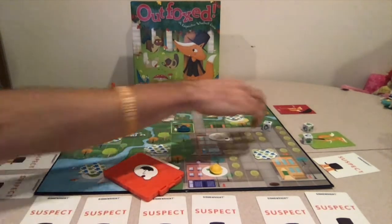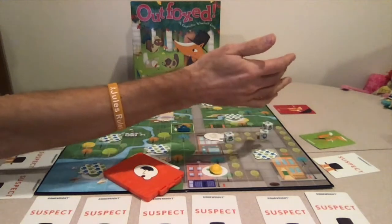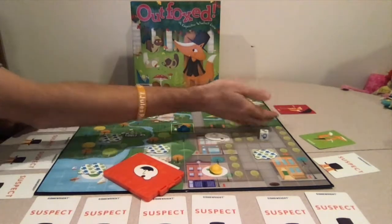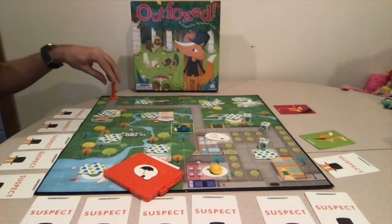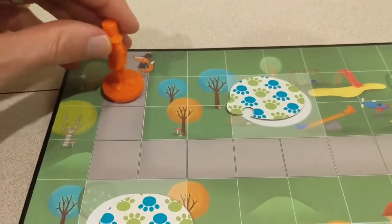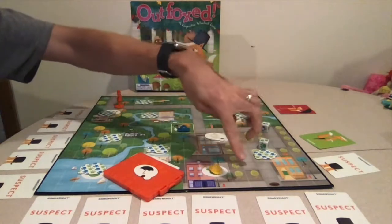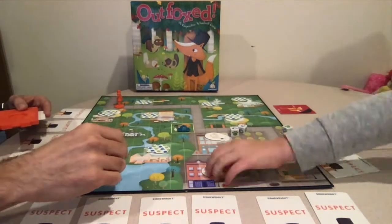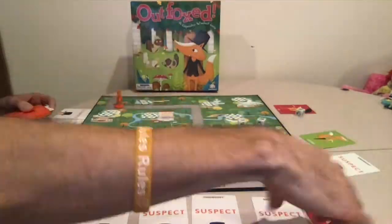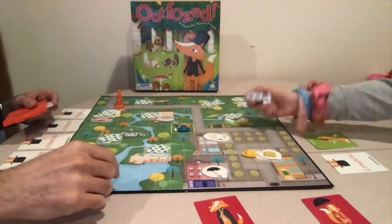I'll try to get another clue, but I don't roll three of a kind after three attempts. So the fox moves four spaces along the board. If the fox gets all the way to the end before we narrow down our suspect list, we're going to lose. The game continues like this until players narrow the list down to one fox or the fox escapes.